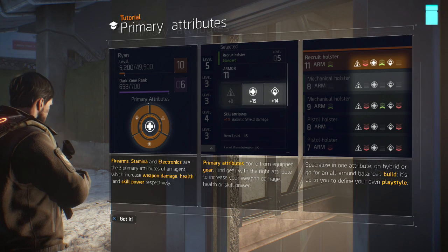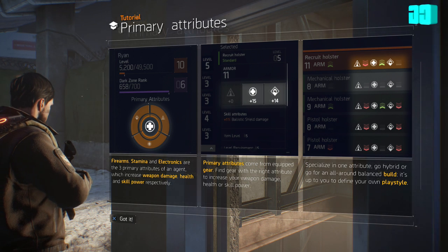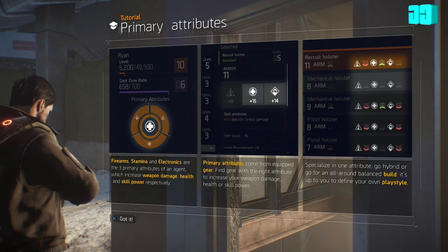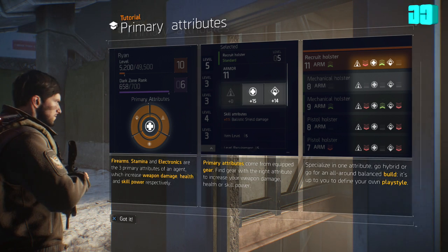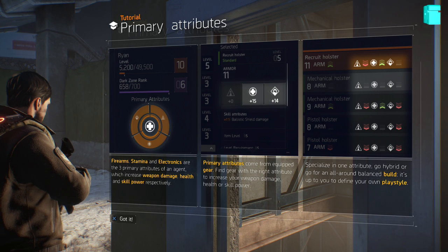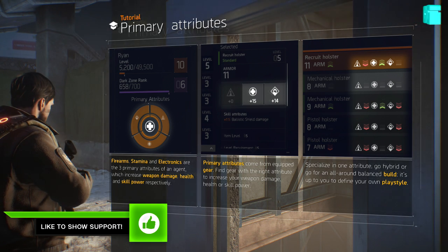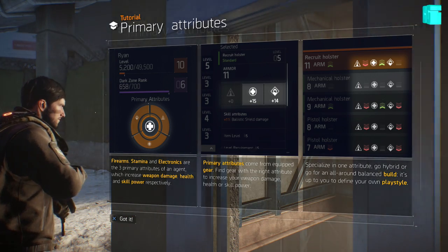Firearms, stamina, and electronics are the three primary attributes of an agent, which increase weapon damage, health, and skill power respectively. Primary attributes come from equipped gear. Find gear with the right attribute to increase your weapon damage, health, or skill. Specialise in one attribute, go hybrid, or go for an all-around balance build. It's up to you to define your own play style. Okay, got it.